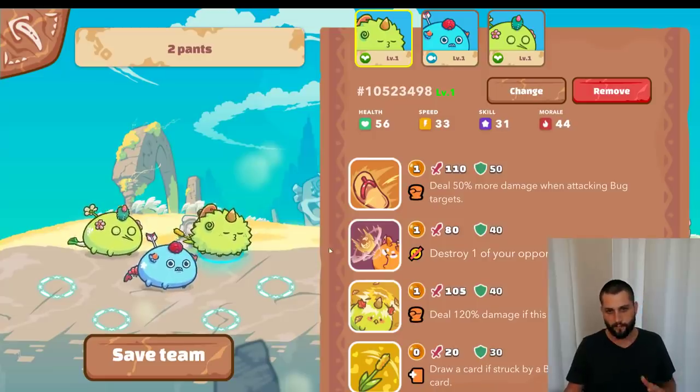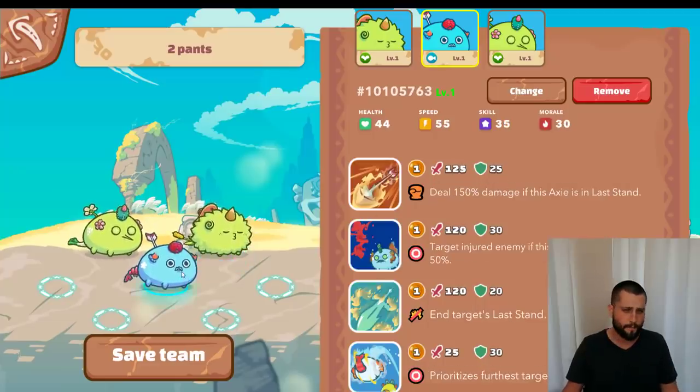This is my team: right up front I've got gota, sandal, cactus — nice shield, great damage, and an energy destroy. Of course cattail, very valuable versus all the mechs and the other bug-beast damage that's on a lot of plants these days. At the midline we have a shrimp aqua.